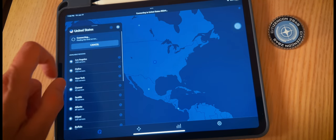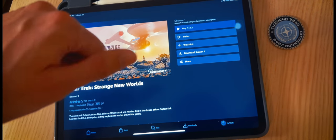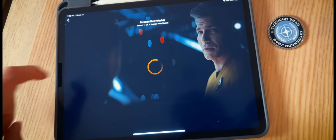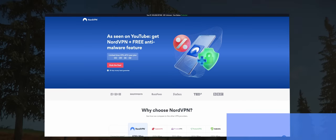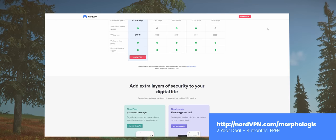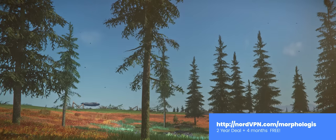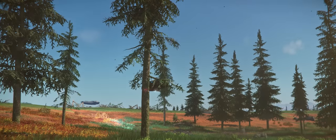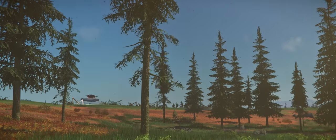I also use the app on my iPad to let me watch shows like Strange New Worlds, which aren't available in Taiwan. So if you're looking for a reliable VPN service and you want to help support my channel, head on over to nordvpn.com/morphologist to get a huge discount on a two-year plan and get four additional months free. That's nordvpn.com/morphologist. And if none of this really works for you, you can always get your money back with their 30-day money-back guarantee.